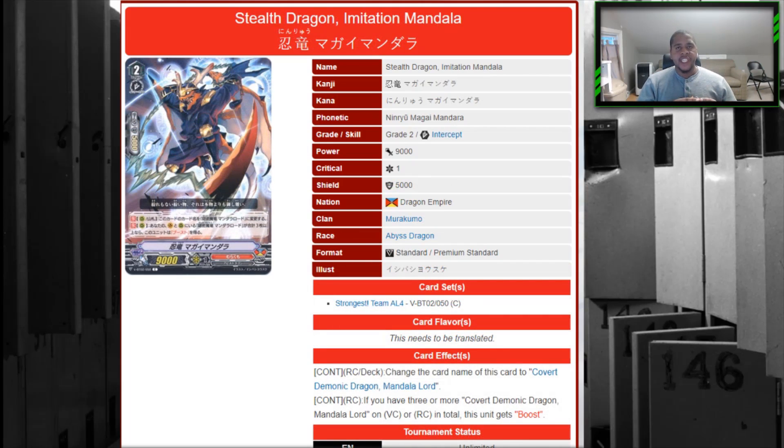Stealth Dragon Imitation Mandala is continuous and free, so unlike Turbulent Edge you don't need to worry about activating it every turn. If you have three or more Mandala Lord names on the board — including Imitation Mandala itself, regular Mandala Lord, or units buffed by Turbulent Edge — it becomes a booster you can put in the back row to boost other Mandala Lords, or move to the front as an attacker on subsequent turns. It didn't make the most common list, but in a strict Mandala Lord deck it's an auto-include, same for premium.